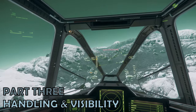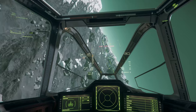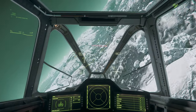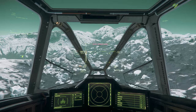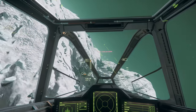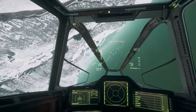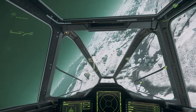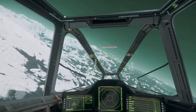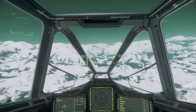Part 3: Handling and Visibility. Starting with cockpit visibility, in keeping with the Drake style, there are quite a few struts that slightly obstruct your view from the pilot's seat. That said, it's easy enough to see what you need to, whether that's a target or an obstacle. Take off and landing is also fairly easy, supported by the excellent flight characteristics, which are largely due to those two huge engines on the wings.